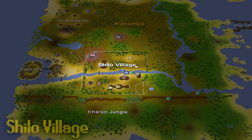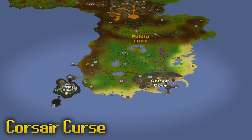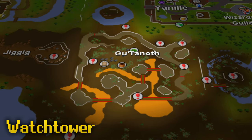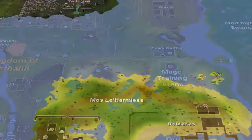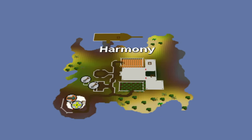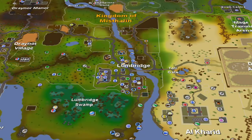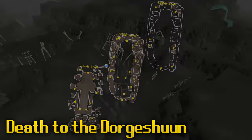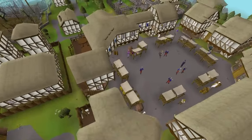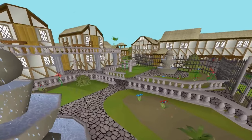Finishing the Shilo Village quest is required to enter Shilo Village. Corsair Cove is restricted by the Corsair Curse quest. Gu'Tanoth is restricted by a part of the Watchtower quest. Mos Le'Harmless, containing the Trouble Brewing minigame, requires you to complete Cabin Fever. To gain access to Harmony Island, it requires the Great Brain Robbery. The Goblin City, Dorgesh-Kaan, requires you to complete Death to the Dorgeshuun. Those are the main ones — there are a few smaller, less important areas with quest requirements, but we'll leave it up to you to find those ones out.